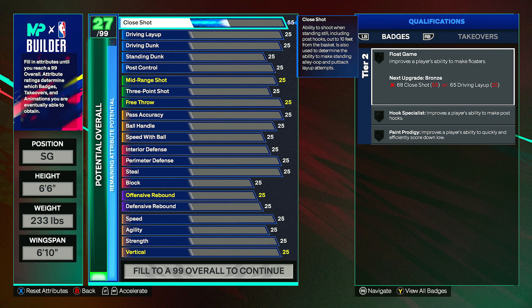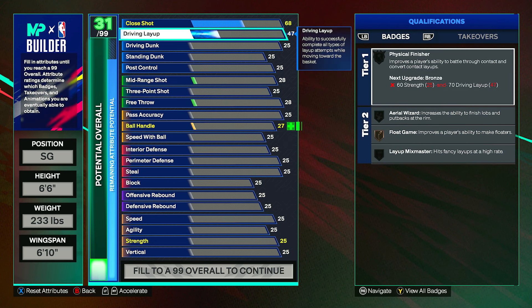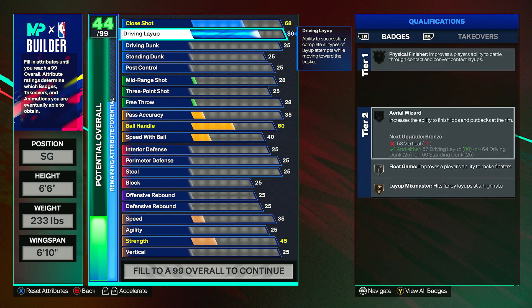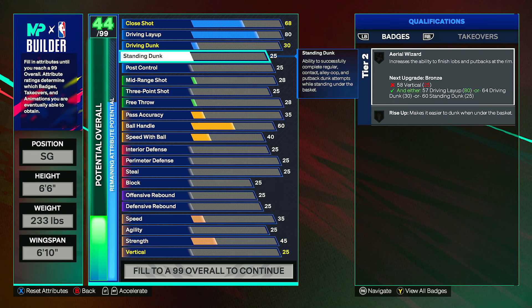For finishing, close shot you can bring up to a 68, driving layup can go up to an 80 — this will give Physical Finisher on silver and also give Aerial Wizard once we get to the physicals. Driving dunk is not upgraded on this build since it's more of an outside build; you have the layup if you need to finish at the rim, so just put driving dunk to a 30.